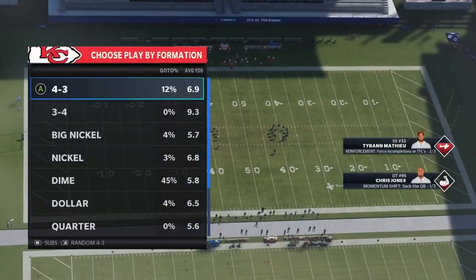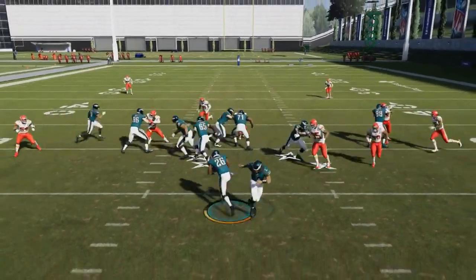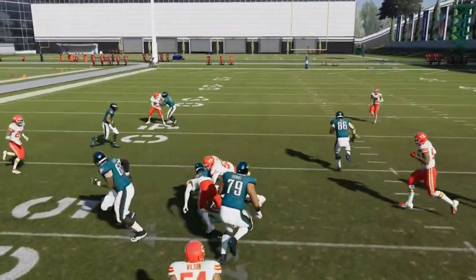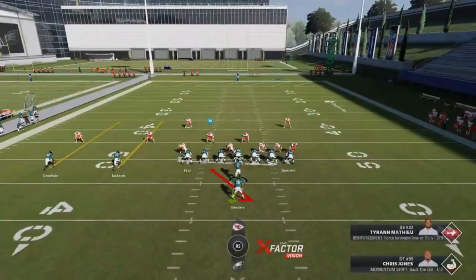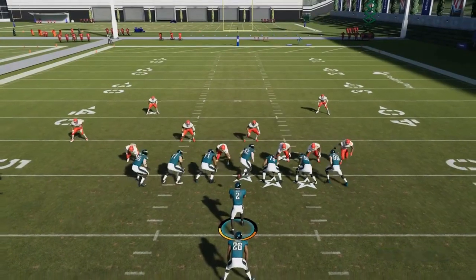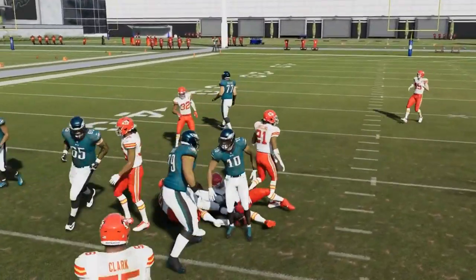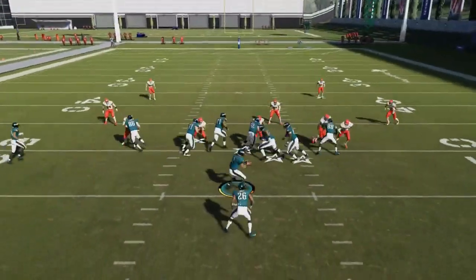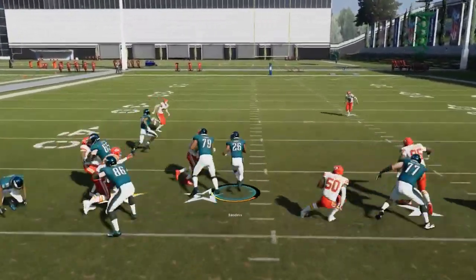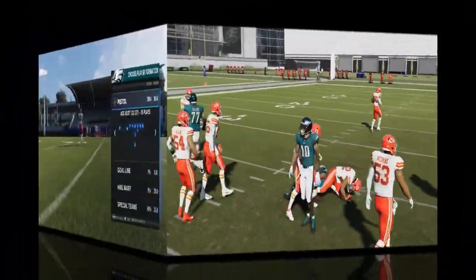Next up we've got the halfback counter out of this formation. This play is another one where you're really just looking for spacing — any counter play you want spacing in the direction of the counter. You really want a look where the defensive end is out wide; that's going to be a much better look. If they're in tight you can try to get outside, but typically it's going to be best when they're spread out. The more spacing, the better when it comes to counter plays.